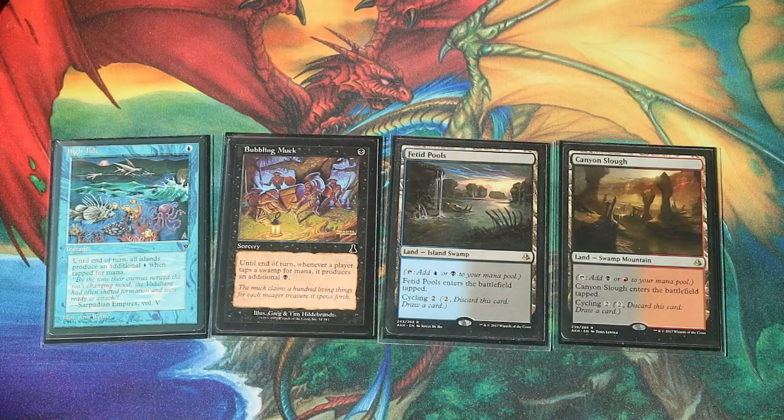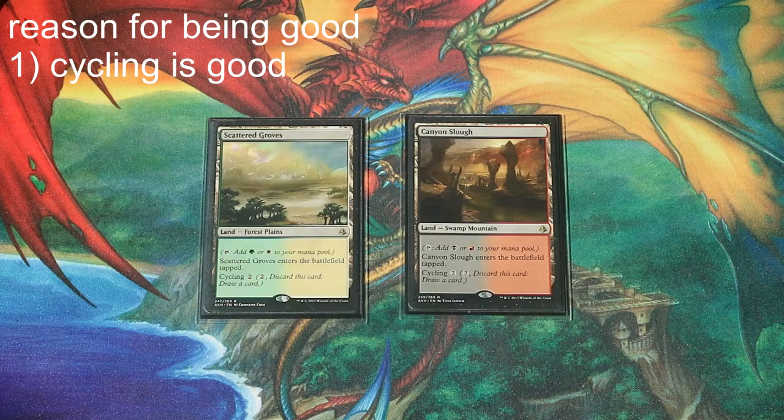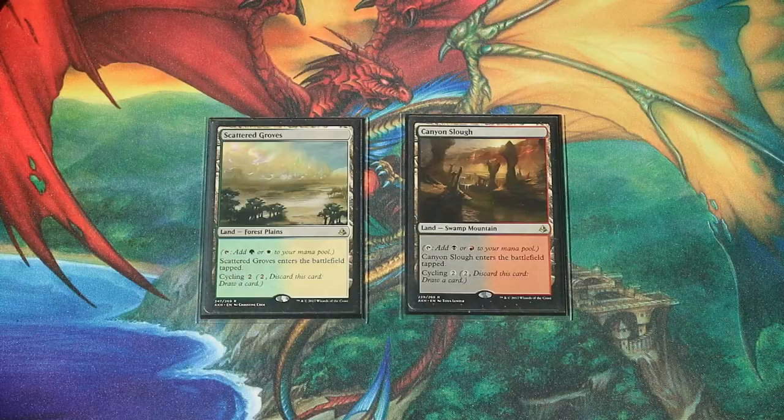In the end I realized that I actually liked the lands. They didn't mess up the deck that much, and they provided the possibility of cycling them away whenever I drew nothing but lands — to dig through the deck and find my win cons or interaction. Because sometimes you're going to flood with mana, drawing nothing but lands, and you'd rather have something that does something and just want to dig through your deck. Paying two mana to cycle one of these lands is actually quite good.